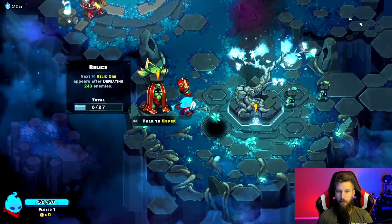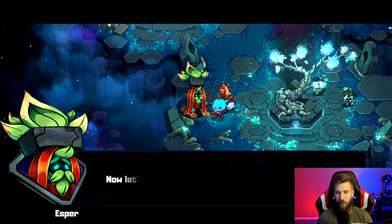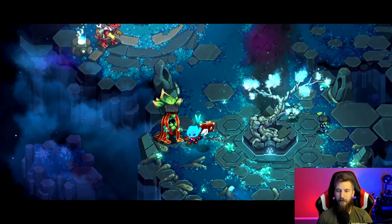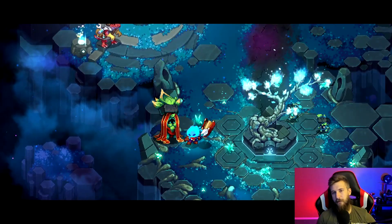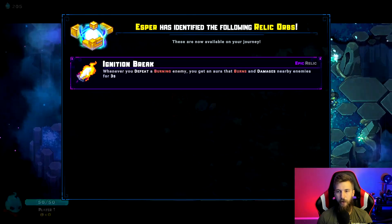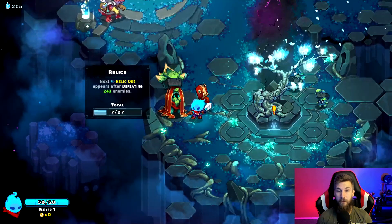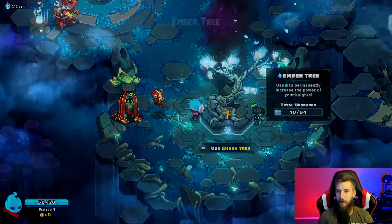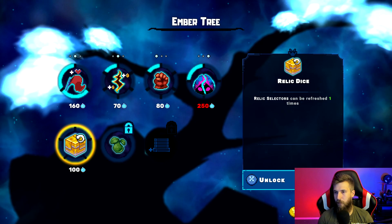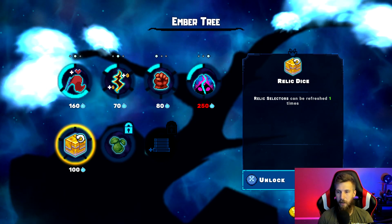Here's where we take the relic orb to Esper: 'Greetings knight, found another relic orb.' Let's see — Ignition Break: whenever you defeat a burning enemy you get an aura that burns and damages nearby enemies. That's a nice unlock for the journey. Now let's use the ember tree — relic selectors can be refreshed one time.